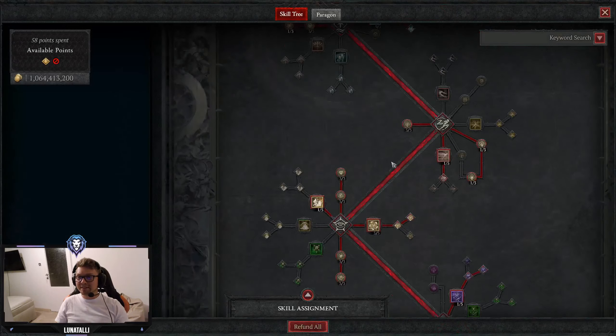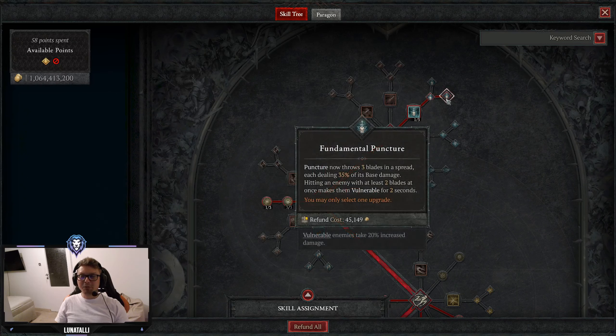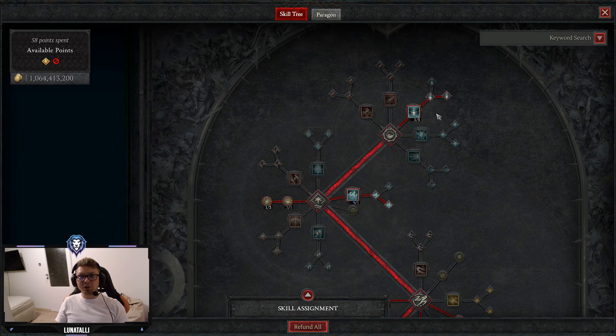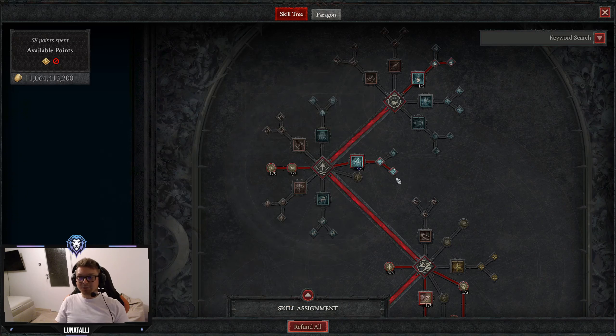Let's start off with abilities. We're using 1 point in Puncture, Enhanced Puncture and Fundamental Puncture. Puncture helps us with Vulnerable as well as Slow, putting Crowd Control on the target. 5 points in Rapid Fire, Enhanced Rapid Fire and Advanced Rapid Fire. Basically, you always do 3 auto attacks, then you use Rapid Fire and immediately after pressing Rapid Fire you use Evade. That way, Rapid Fire and all other Rapid Fire within 5 seconds will have increased Crit Strike Damage, plus you will do an Animation Cancel.